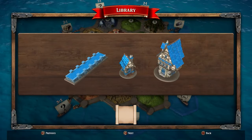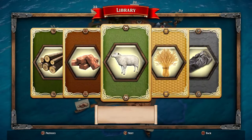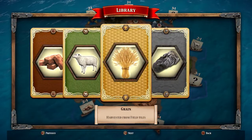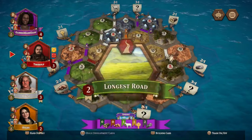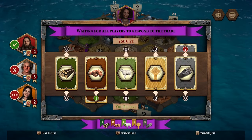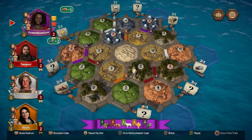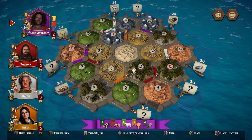Like in Catan, in the console edition you play a settler landing on the new island of Catan and competing against other settlers. To gather the most resources possible, build settlements, cities, roads and harbours to gather more resources, build longer roads and recruit bigger armies than the other settlers until your territory is the most glorious. The Catan Console Edition brings the game to life with dynamic visuals and its options to play single player, local play, online play and cross play.